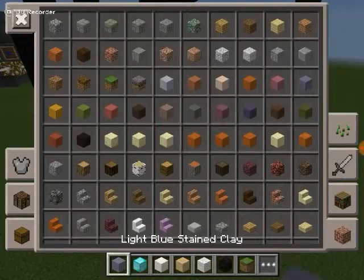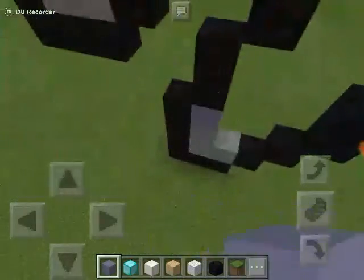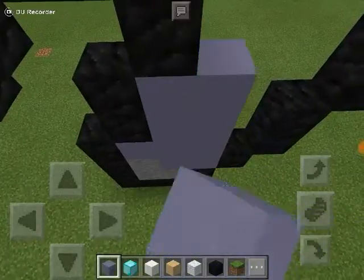So next you want to find a decent blue. I'm going to be using this blue — let me just see if this looks good. Yeah, that's going to be good enough for mine, so you want to fill this all in like so.